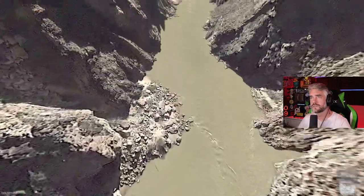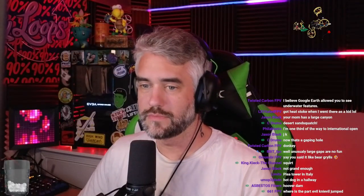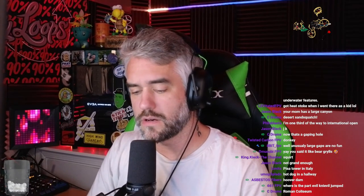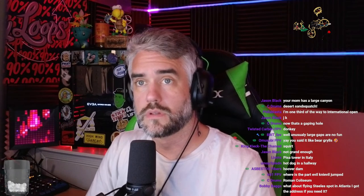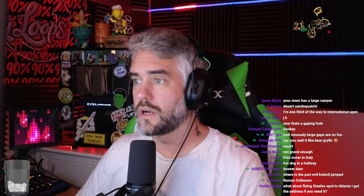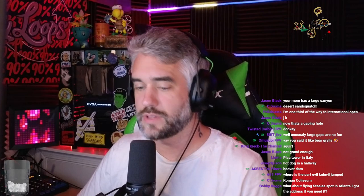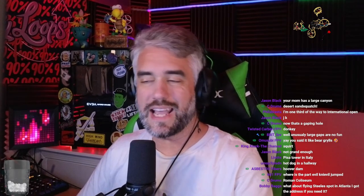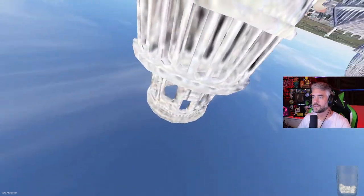Pizza tower in Italy — the leaning tower of Pisa. What part did Evil Knievel jump? I wonder if we can find the exact coordinates. Roman Coliseum is pretty good. A lot of places outside of the US so far we're finding are flat. Torre di Pisa — I think that's how you say it, probably butchered that, but I don't speak Italian. There she is, she's leaning.